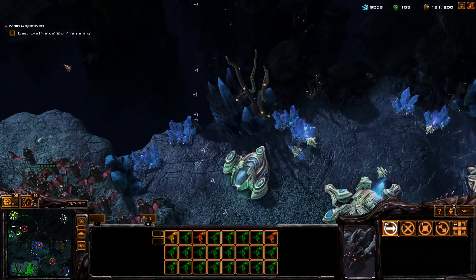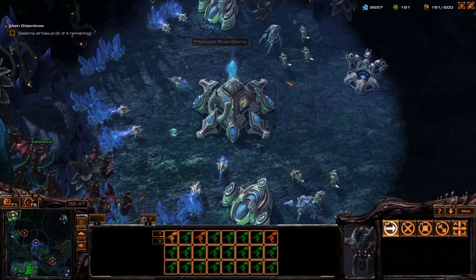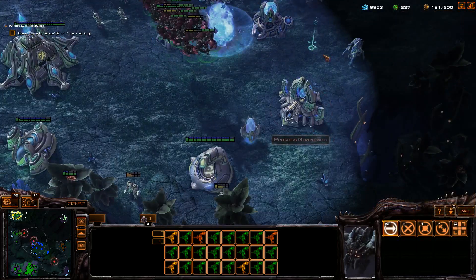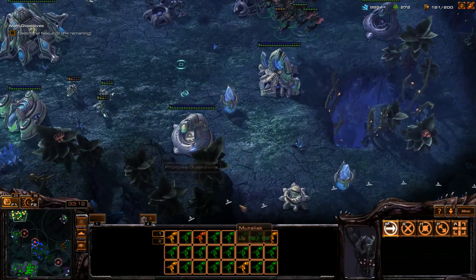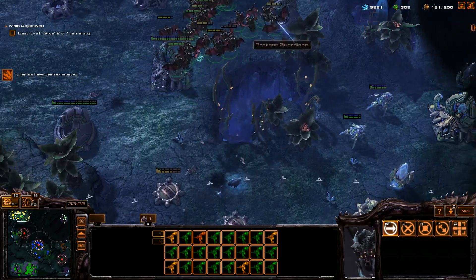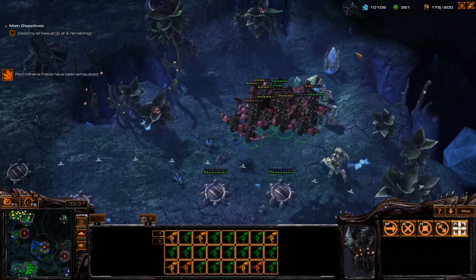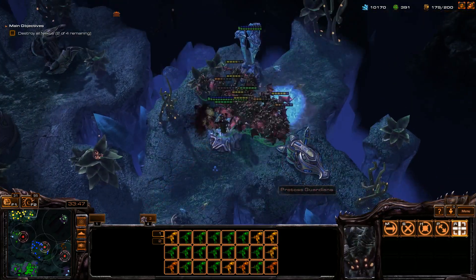Now what I have is an absolutely enormous amount of Mutalisks, so I can make a lot of Spinecrawlers and Sporecrawlers. Mutalisks, let's go up and get this Nexus because it seems mostly undefended, though it really depends on what they warp in to save it. I'm just taking out their ability to defend by unpowering everything. There's the Disruptor — it is in my way right now. What I can do is go around and get Yellow instead. Yellow is entirely undefended right now, so I'm going to fly through and just take out the Stalkers. There's an Archon — you have to Magic Box those a little bit. Just unpower all their ability to produce, because it doesn't seem like they rebuild the Pylons.